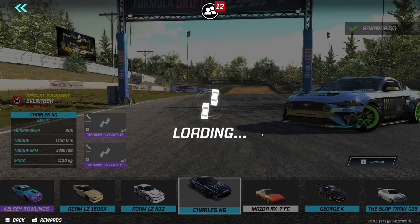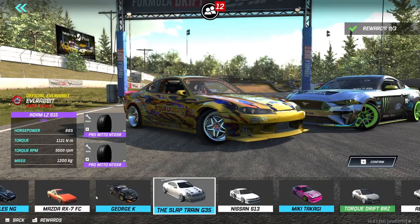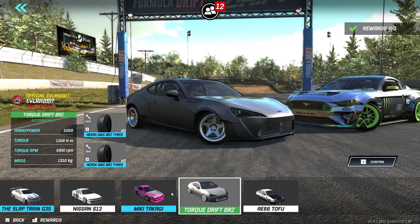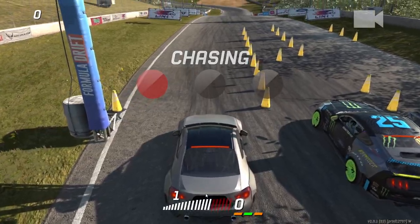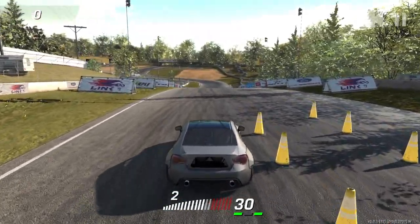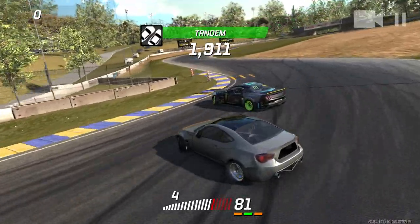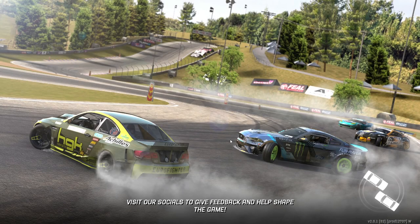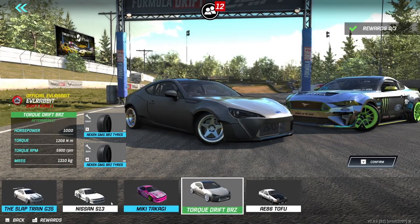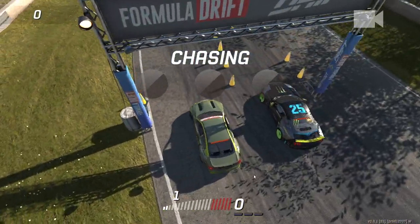Did my game just freeze? After our game decided to lag out and cancel, we're going to take a look and try the Torque Drift BRZ — we had some good runs with this car before. Let's see if the Torque Drift BRZ can take down Vaughn. We definitely do not have the grip, so we're going to go back to the pro cars and pull out the car that I usually chase very well with: Christos Voulaz's E92.